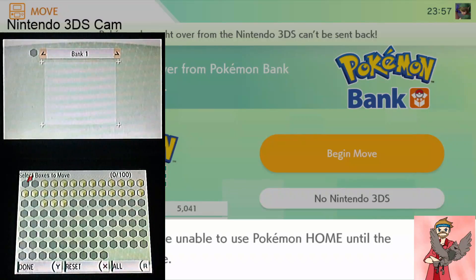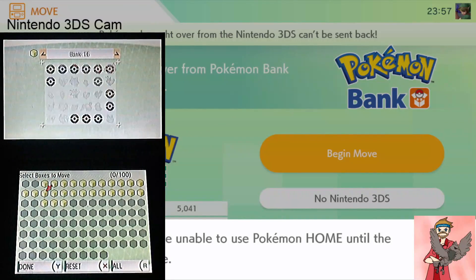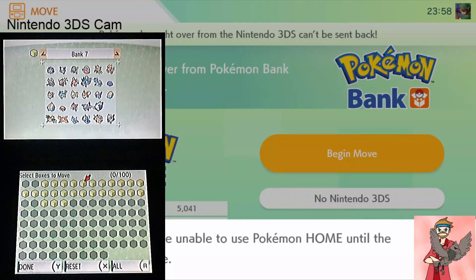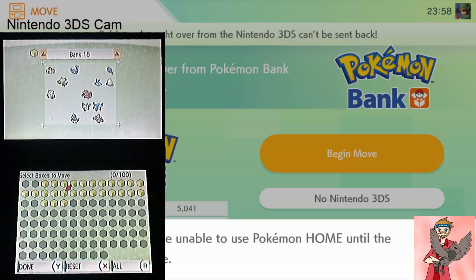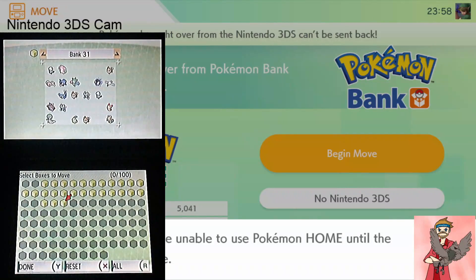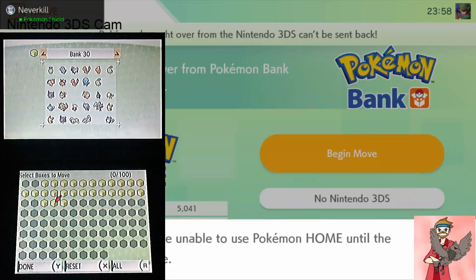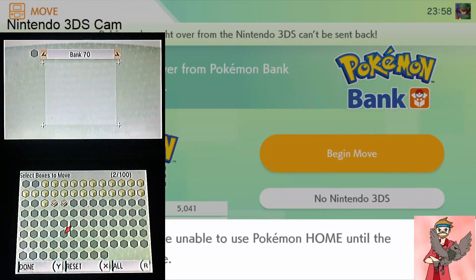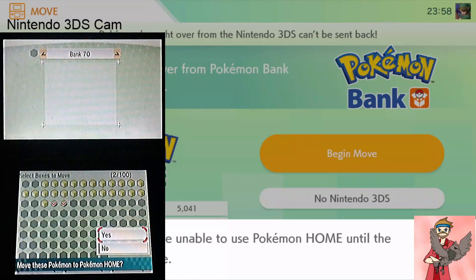You actually transfer by entire boxes and you can preview what Pokémon are in each box. I already brought over a complete set of Gen 1 through 7 to Pokémon Bank, so I'll show you that in a second. Right now I'll just pick a couple of random boxes to transfer so I can show you. When you're done, you'll hit Y — 'Move these Pokémon to Pokémon Home' — yes.